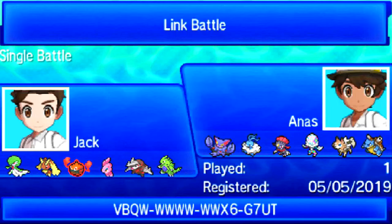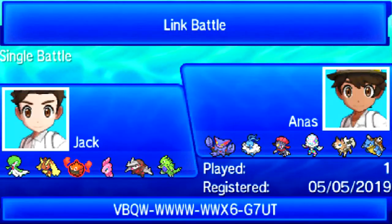The only things weak to Ice are Gliscor and Altaria. I also have Hidden Power Fire on Gardevoir — for any Steel-type switch-ins that resist Moonblast, because Blacephalon and Doublade are basically all he has as Fairy resists.